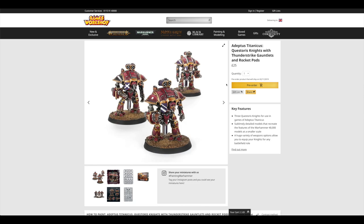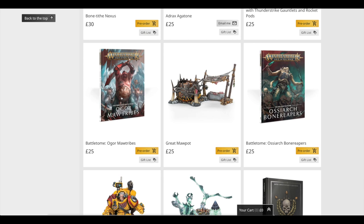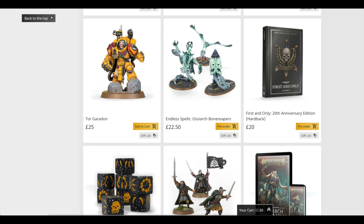So you've got the Gauntlets and the Rocket Pods — finally. I was wondering when they were going to do that. The Moor Tribes and the Bone Reapers are both £25 each. That Moor Pot is £25 — that's alright I suppose. Tor Garadon clearly wasn't as popular as the Salamanders guy — he's still available. The Endless Spells for the Moors are £22.50. You've got a hardback 20th Anniversary Edition — has it really been 20 years since First and Only? So £20 for that book.